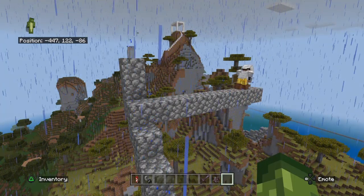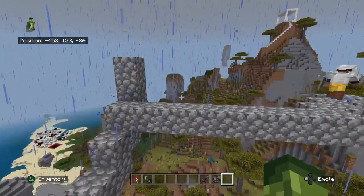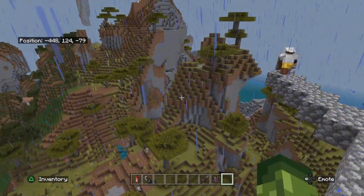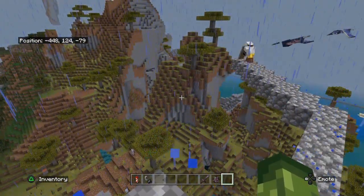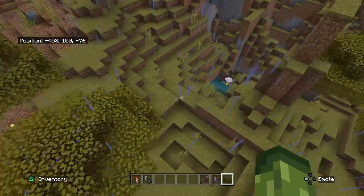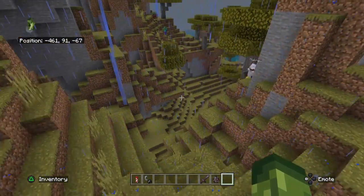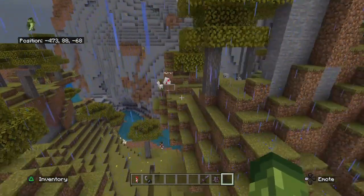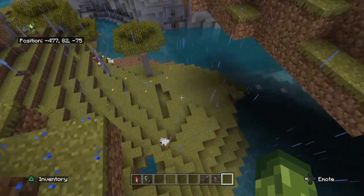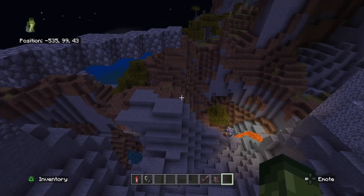Nightcreve does a sky bridge because there were too many mobs on the ground and he doesn't want to die. However, this proves to be a mistake that almost costs him his life. He was able to water bucket clutch and continue exploring the island looking for any sign of victory. He jumps down and meets up with Spicy Boy, but strangely doesn't go with him.